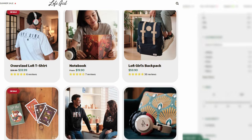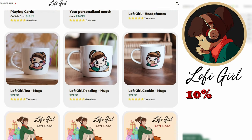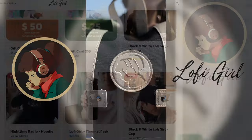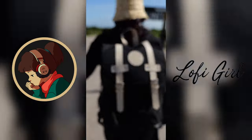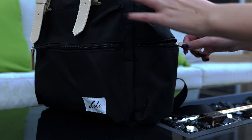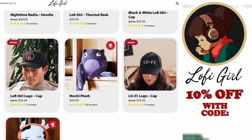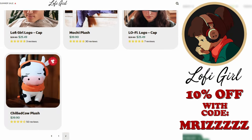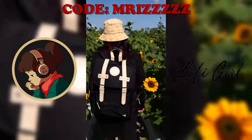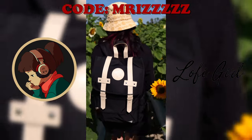I wanted to let you guys know that I have partnered up with the official Lo-Fi Girl to give you all 10% off of any merchandise purchase with code MRIZ with five Z's at checkout. This new Lo-Fi Girl backpack is my favorite piece from their shop — it's super high quality, has so many pockets to keep your things all nice and organized, and it's stylish as hell. Use the link in my bio to shop around their website to find a gift for someone for the holidays or to treat yourself. By using code MRIZ with five Z's at checkout, I receive a little kickback, so it's a great way to support the channel and also get something for yourself in return.